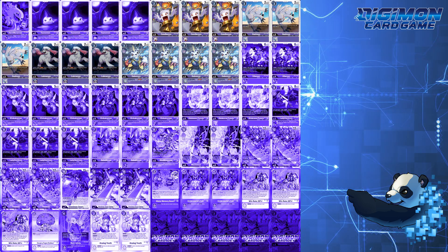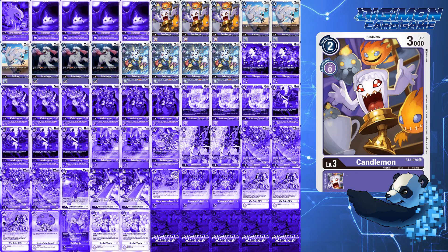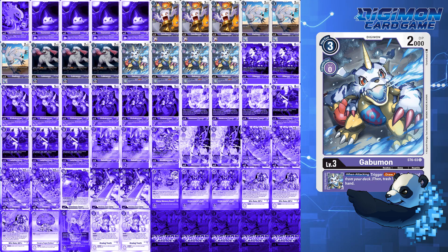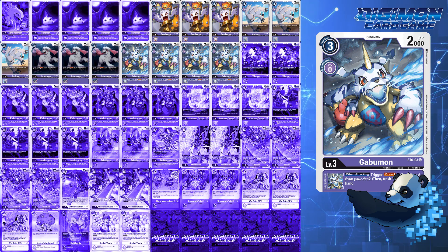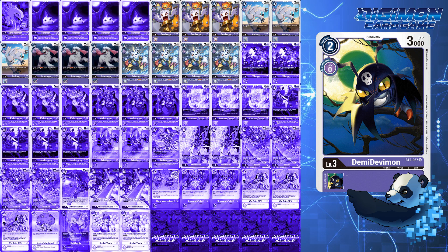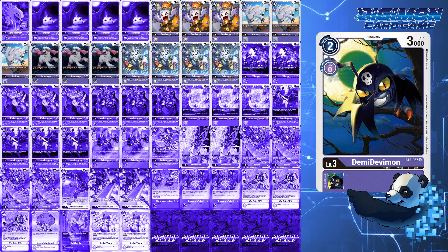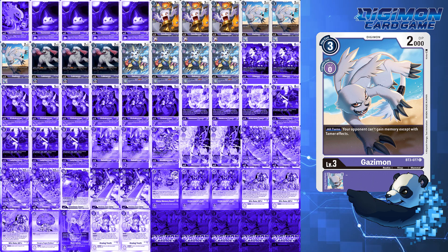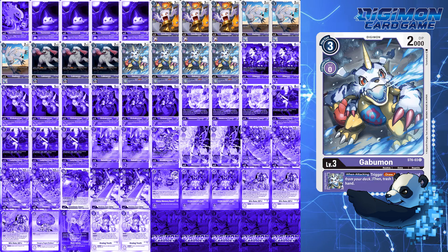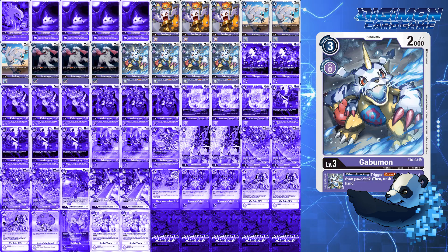For level 3s, this deck runs 13 level 3s in the form of 3 Candlemon, 3 Gazimon, 3 Labbermon, and 4 starter deck Gabumon. The primary focus of your rookies is to discard as often as you can and be as cheap as you can. Candlemon is your cheap 2-cost body to just play for choking your opponent or Evo into for zero memory. Gazimon is absolutely a must for preventing the memory gained from blue decks and Lilith Loop. Labbermon for the draw and trash, triggering even Sunomon if it's already out from the raise, and Gabumon for the draw and pitch for the majority of your effects, not to mention cycling.